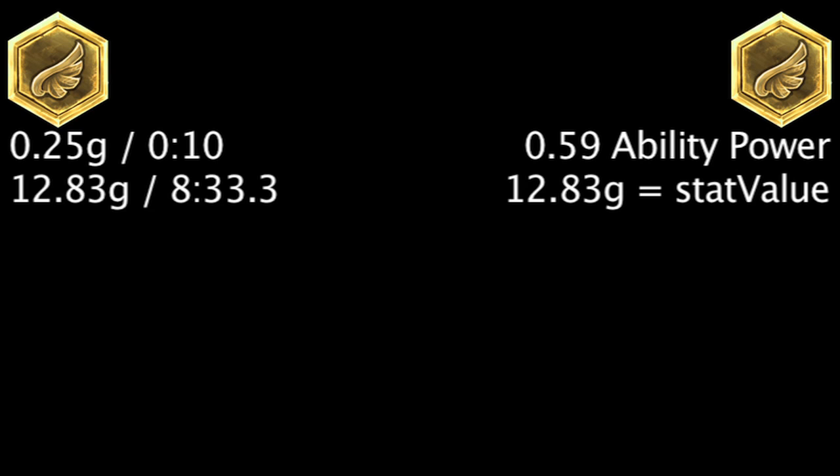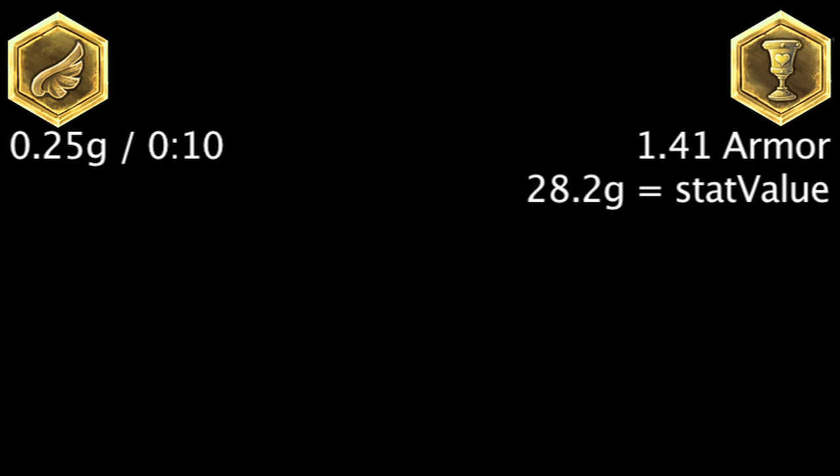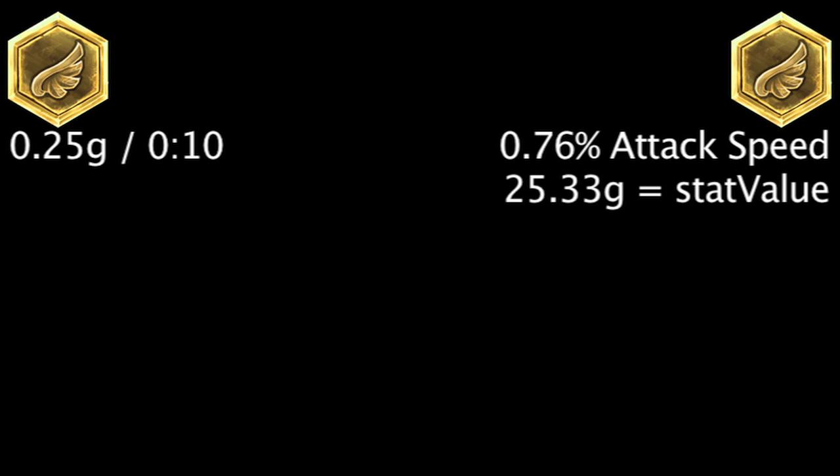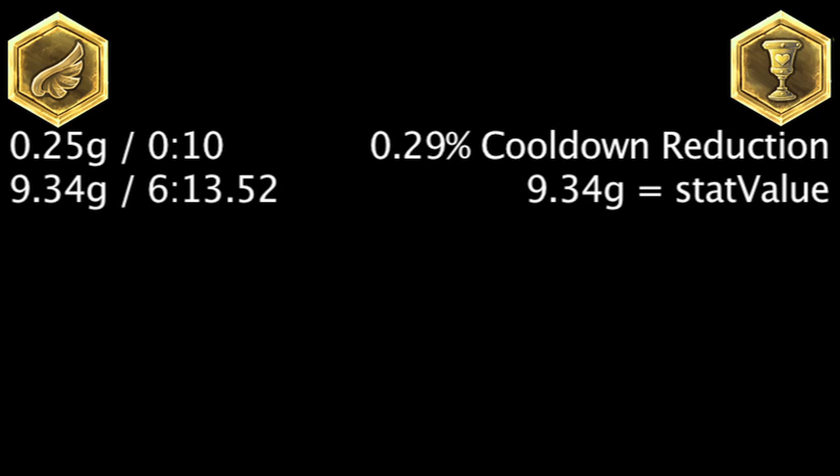We'll be comparing 18 seals to the gold-generating seals. A gold-generating seal will take 8 minutes and 33.3 seconds to become more cost-effective than a seal of ability power. It will take 18 minutes and 48 seconds to become more cost-effective than a seal of armor. It will take 11 minutes and 28 seconds to become more cost-effective than a seal of attack damage. It will take 16 minutes and 53.23 seconds to become more cost-effective than a seal of attack speed. It will take 6 minutes and 13.52 seconds to become more cost-effective than a seal of cooldown reduction.